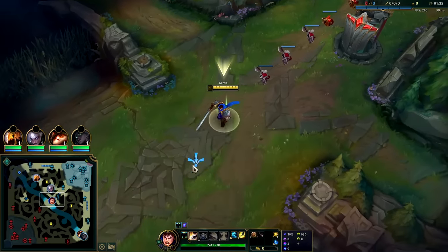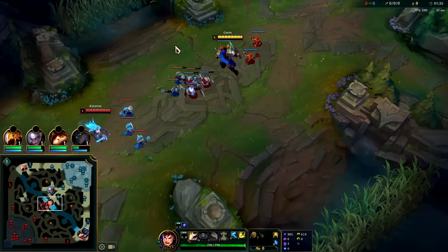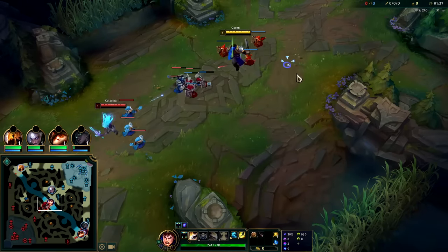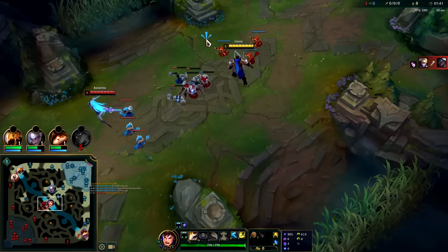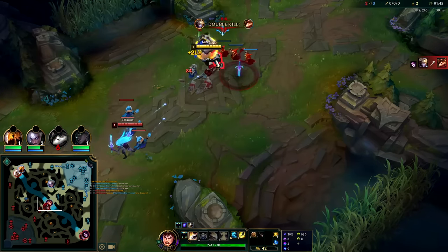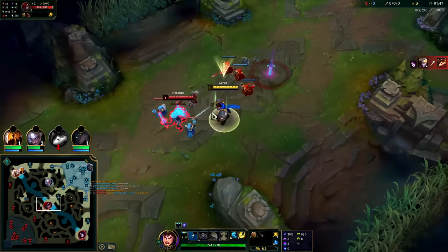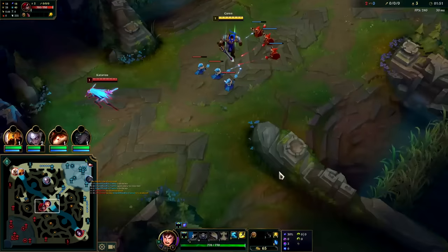If she was going to start her jump, I'd probably just start E so if she jumps on me I can spin her all the way down. We're going to look for Stridebreaker into Hullbreaker, then into Dead Man's. Or if we're really ahead, we'll go Stridebreaker into Hullbreaker into Phantom Dancer for the crit and movement speed.